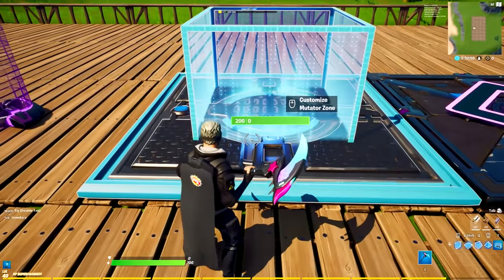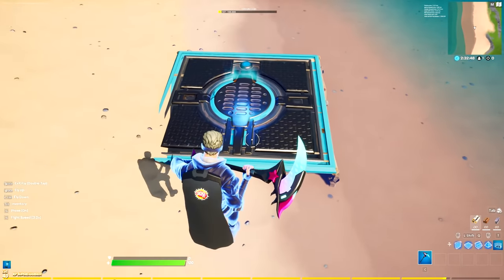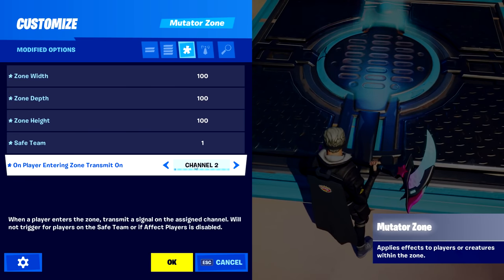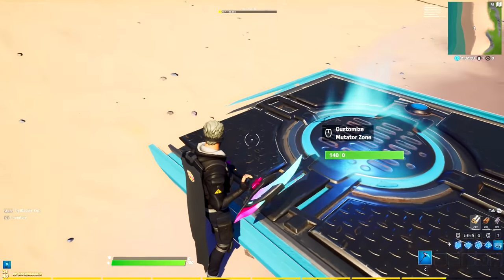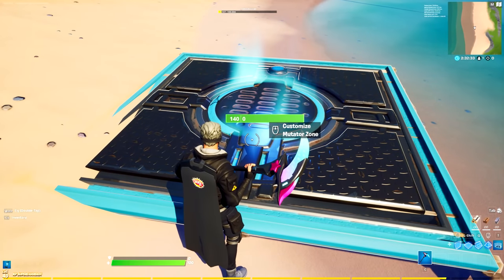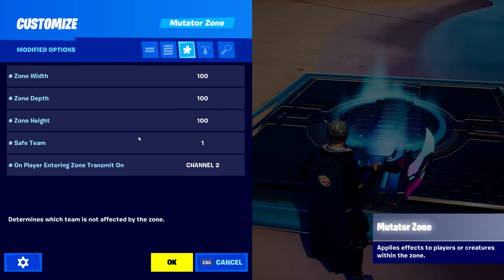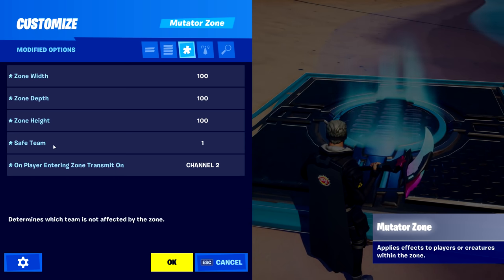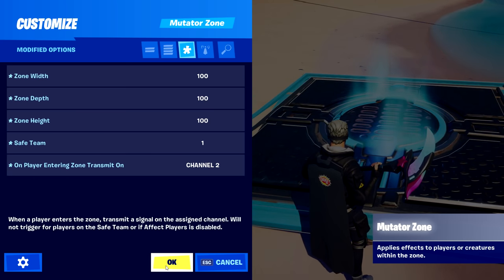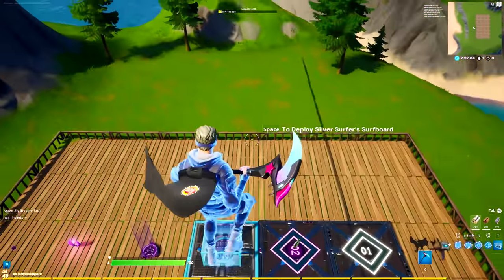The safe option that always works is a mutator zone. What you have to do is put a mutator zone basically in the middle of your island and make it as big as possible. Then in that mutator zone, set on player entering to transmit on channel two. That means as soon as someone spawns in the sky, the mutator zone will realize that and activate channel two, and then the player gets the effects. One more important thing in here: set a safe team to team one, because since this mutator zone is covering the whole island, team one should not get the purple effects.